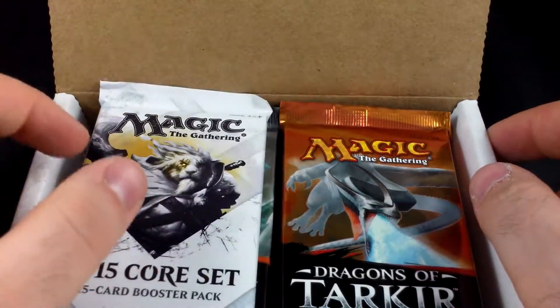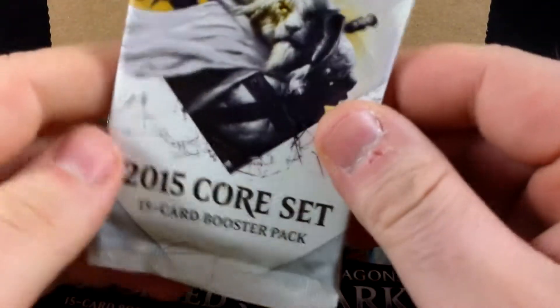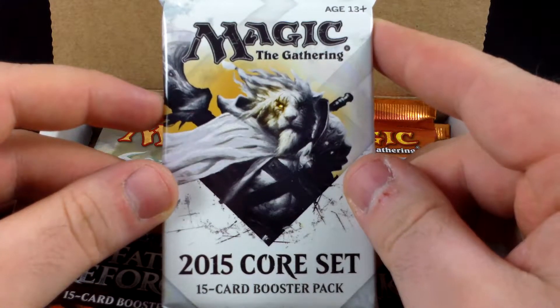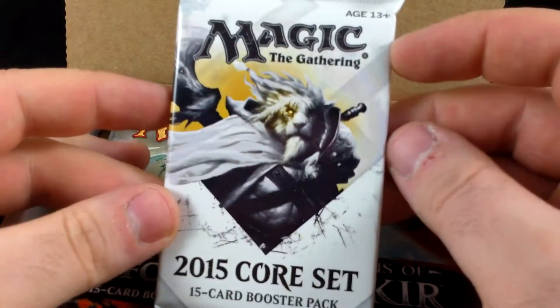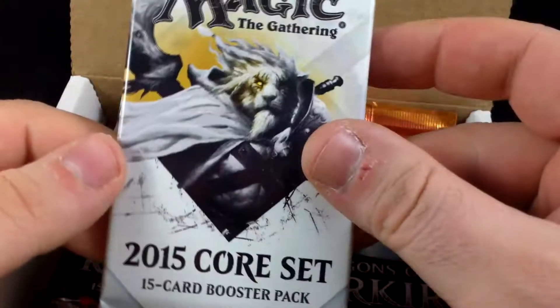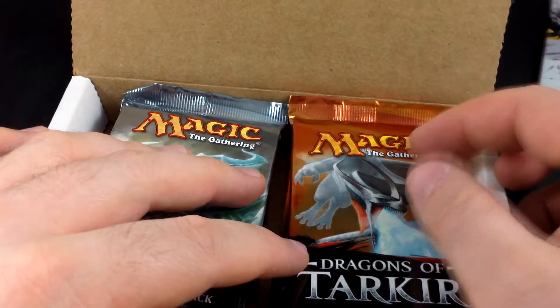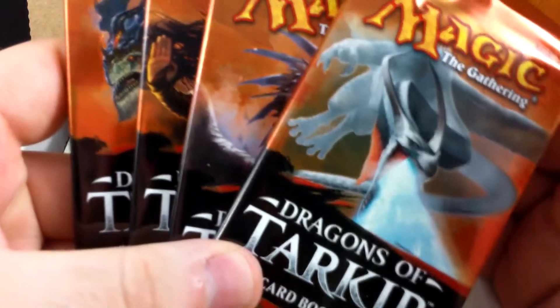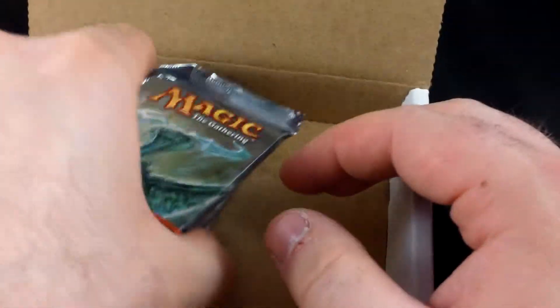Opening this up, it's a little strange this time. We have one solitary pack of the 2015 core set. Not sure what's up with this — not sure if they just ran out of Khans packs or if they're trying to get rid of 2015 packs. The 2015 core set is going to be rotating out soon enough, so kind of stinks. We have four packs of Dragons of Tarkir instead of the usual three.